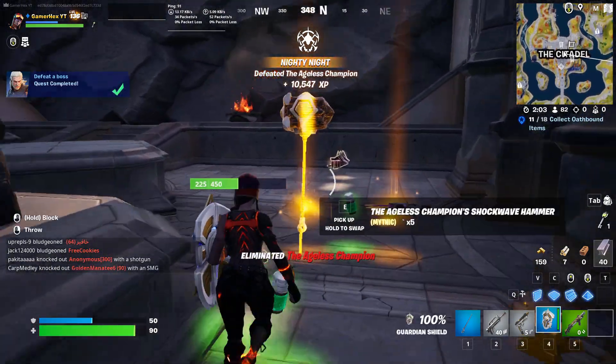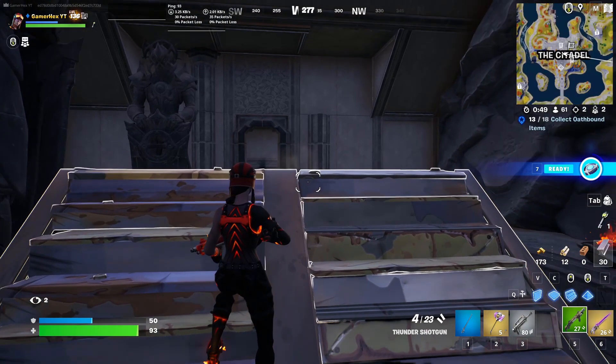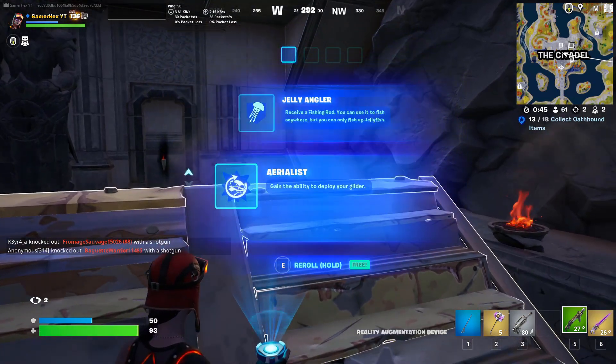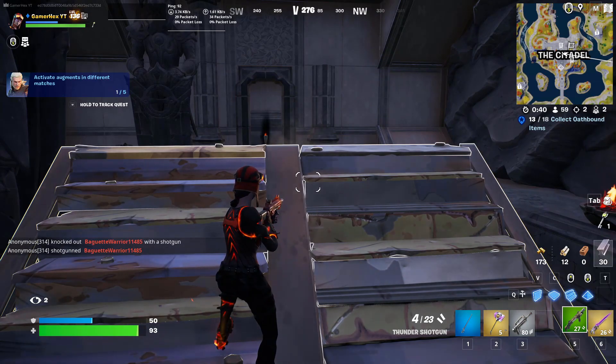That was easy. For the rest of the challenges, you need to come and activate augments in different matches. As you can see, if we press seven we can activate any augment. You have to do it in different matches, which means you need to leave the game and do it in another match.